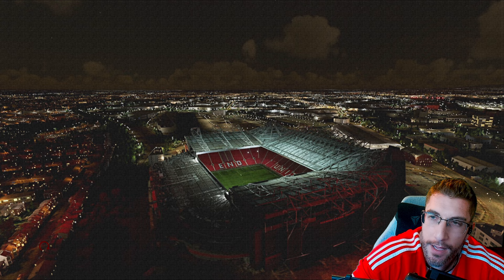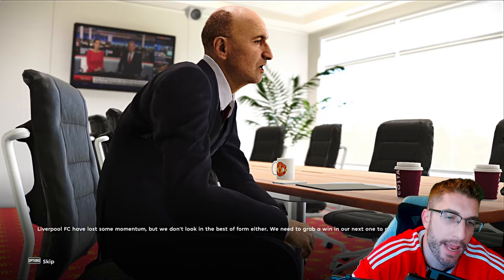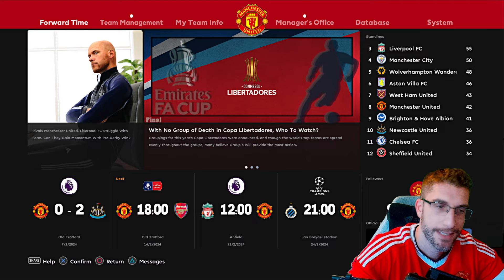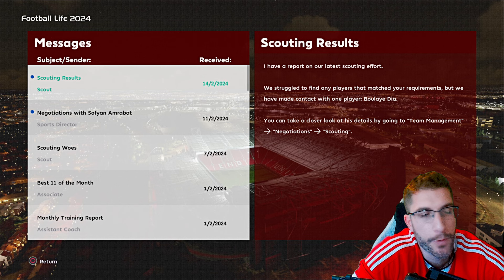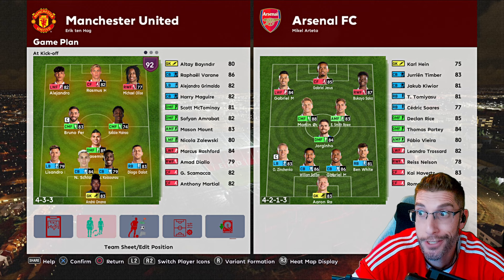Next up: Arsenal, FA Cup quarterfinals. It's going to be mad — a lot of back-and-forth. Liverpool have lost some momentum but we don't look in the best form either. We need to grab a winner to give us a lift for the derby. Now, Ten Hag has noticed he doesn't say 'please' anymore — when he first came to England he would say please, but now he's adapted. FA Cup — let's sort this out.